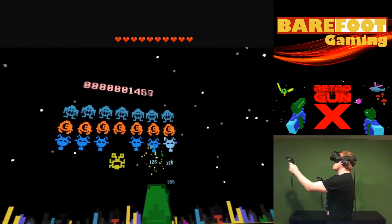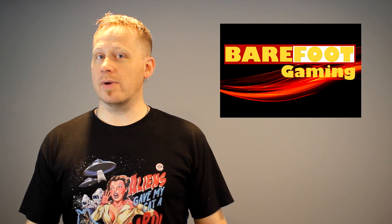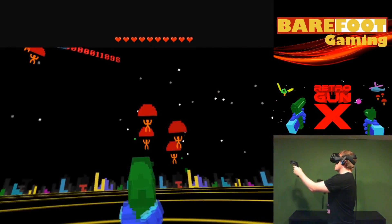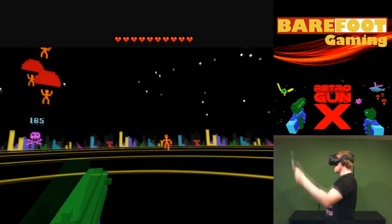You'll see things like Space Invaders, Galaxian, Millipede, Paratrooper, and even things like Super Mario Brothers will kind of make a little bit of an appearance with their jumping fish and the star that comes around and tries to kill you.